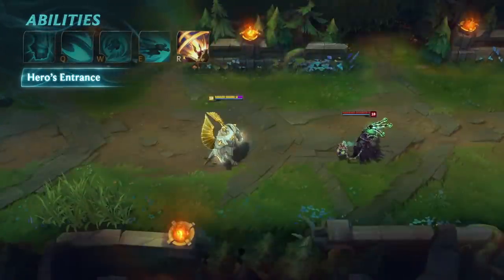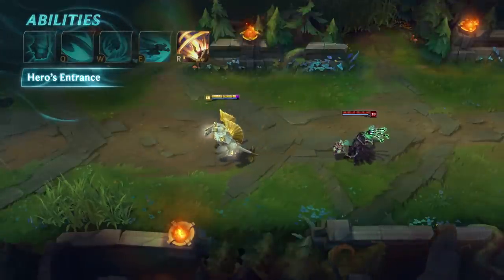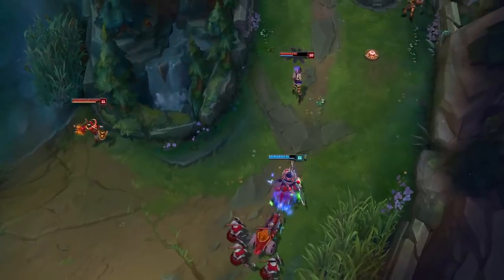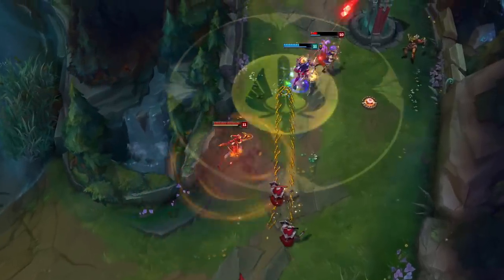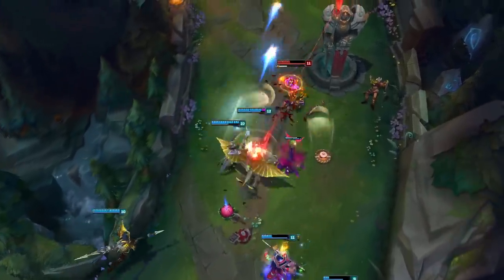This ability can only be interrupted by crowd control before Galio takes to the air. Afterward, he's immune. Hero's Entrance's damage reduction kicks in the moment Galio casts it. Use it to give your buddies a little extra oomph when they're diving for the big play.